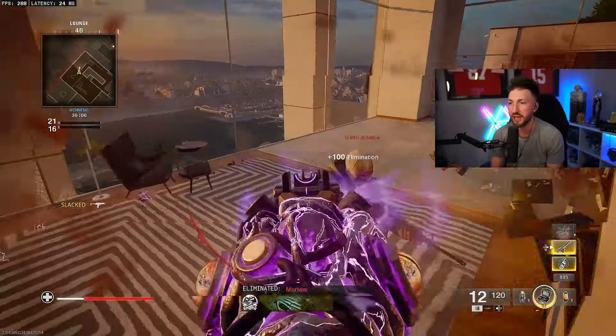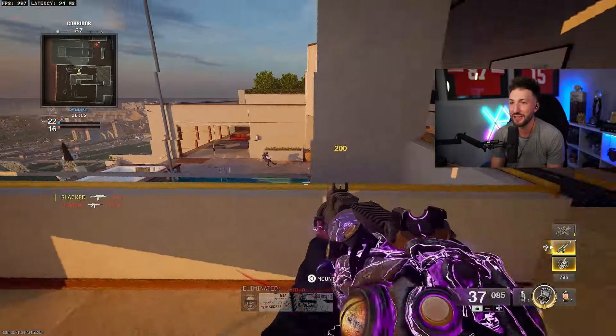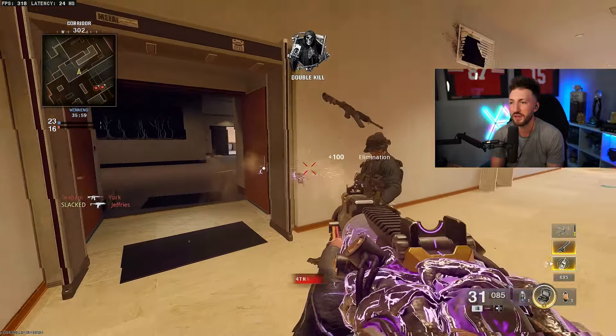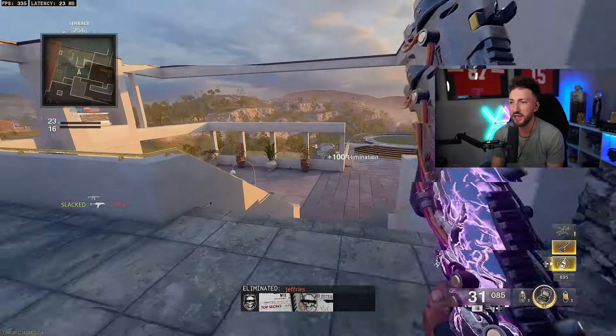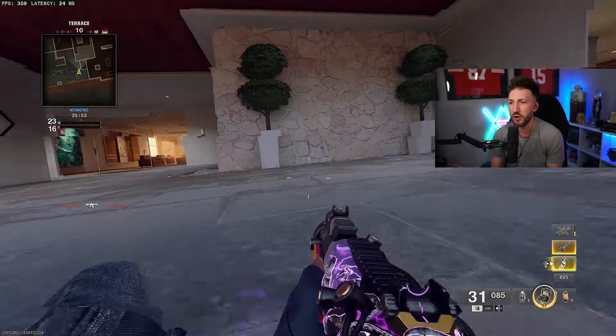I don't think diving into gunfights is necessarily a very powerful way to engage — it'll probably get you killed a lot. But you definitely want to get used to and master the dive. By turning on that hybrid setting, it allows you to take full advantage of it with no delay, and it's a great way to maneuver around the map.